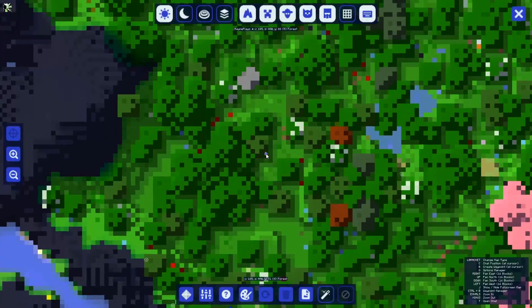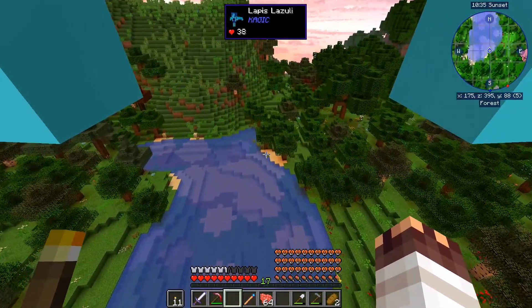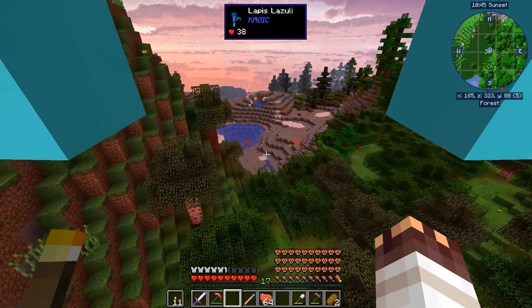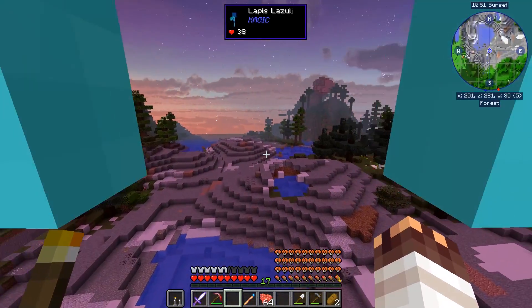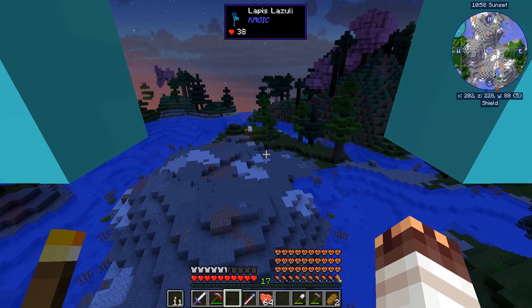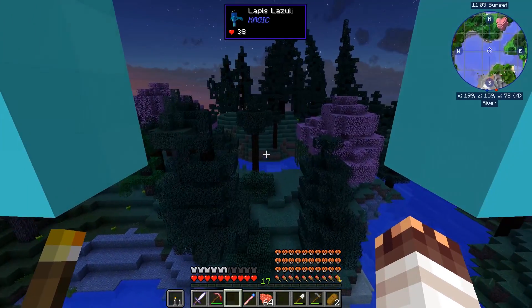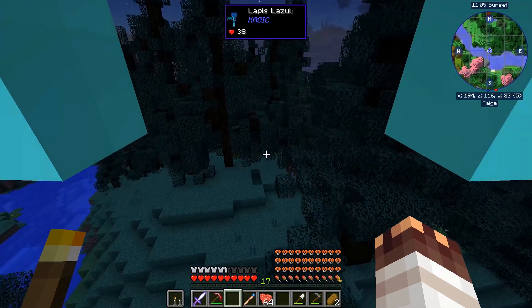I'm just gonna go in some random direction — this direction is as good as any. I think there's a bunch of paper back in the dungeon in chests. I need sugarcane for paper for the builder, but I might as well go and find some sugarcane. There's no point going back to the dungeon just yet. It's almost night time, which is nice because Endermen will start spawning. No sugarcane so far, and no Endermen, but let's keep looking.